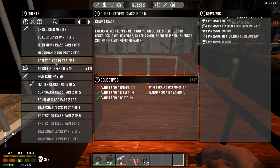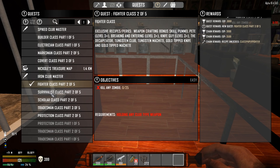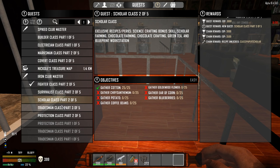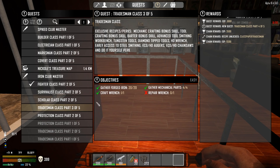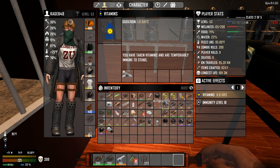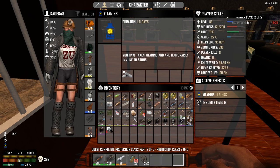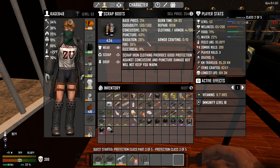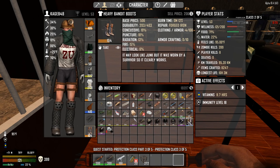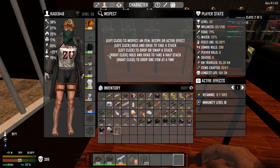Marksman — yeah, we already did that. Covert class — we still need the scrap helmet and the scrap chest. Fighter class. Survivalist — boar, nope. Tradesman — we still need to repair the wrench. And protection — we need to put on all the gear. There we go. What is this scrap iron? That's 50 concussive, this is 19. This might actually be better than these heavy bandit boots. These scrap boots are definitely better. The pants — these are Kevlar at 48, fully repaired. These are 59. My scrap iron stuff is better than my military gear — some of it, anyway.